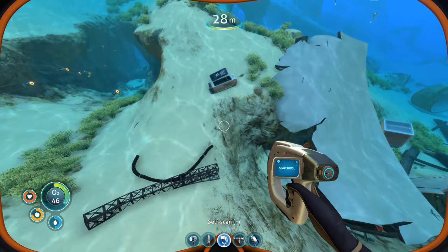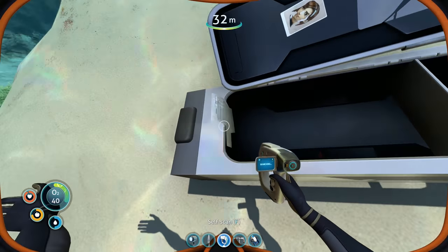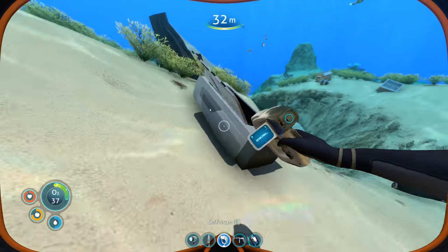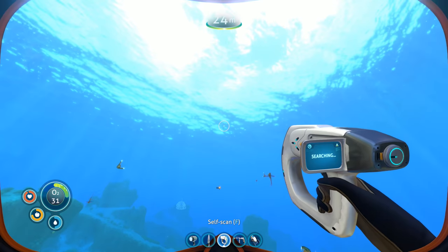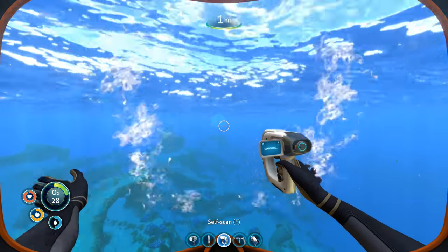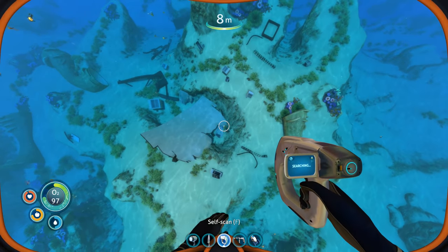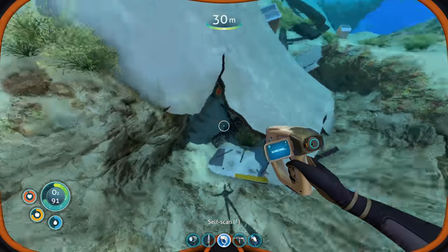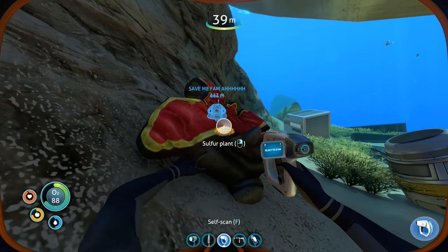Speaking of vending machines, is that another one or is that a locker? A little bit of paper. I guess that's one of the... is that the female I heard on those logs? Maybe. Oxygen - sheesh, I forgot what I breathed for a second. Anyways, we're really close to the Aurora, so probably want to go that way here in a moment. But there's a lot of wreckage right here. Definitely want to scan and see if there's anything we can learn about. No more critters here, that's good.